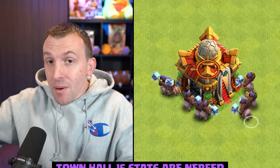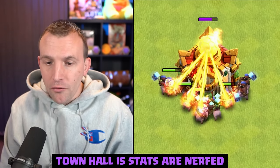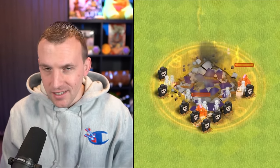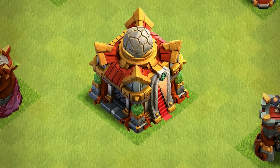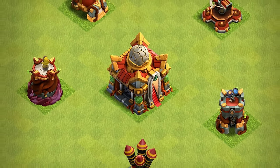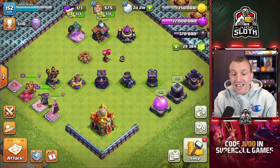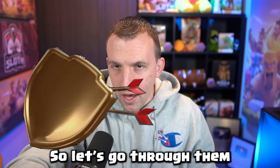The Giga Inferno mimics the stats at Town Hall 15. It just looks way more epic for Town Hall 16. The nature theme of the new Town Hall is apparent across all of the new building and defense levels, and everything on this screen is getting an upgrade, so let's go through them.